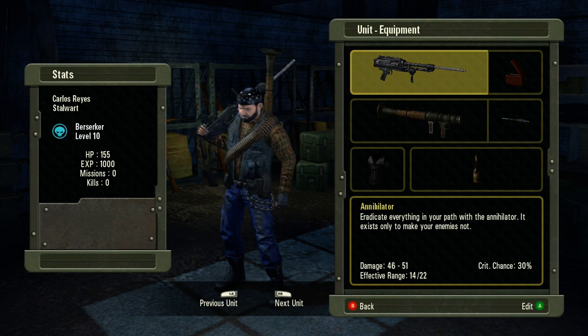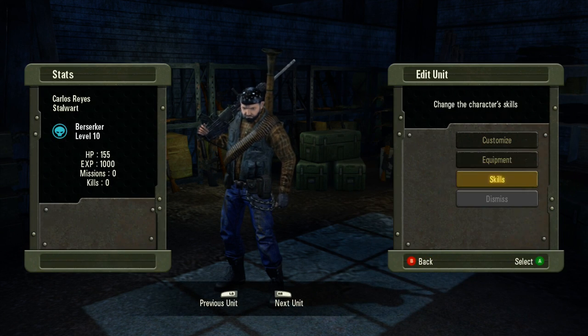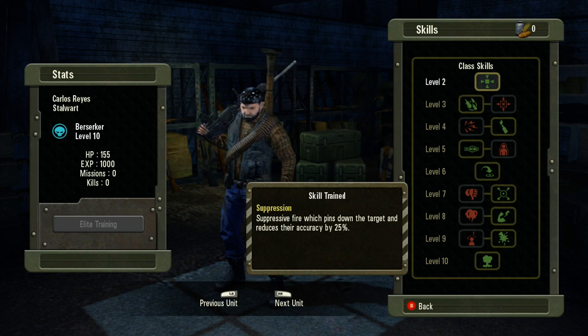The first one we have up here is the Berserker. These guys are built for damage. Their capacity for high-powered machine guns and all things explosive make them a deadly force on the front lines. They are the only ones that can wield high-powered explosive weapons such as RPGs. Best guys to have on the front lines — they have the highest damage output.